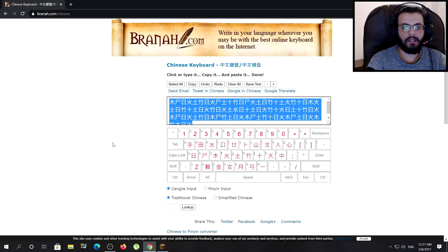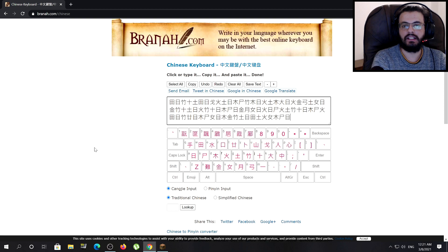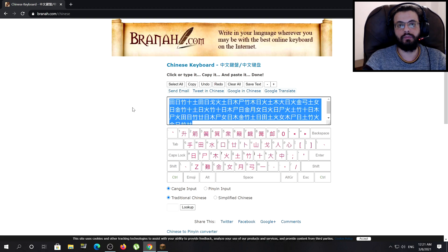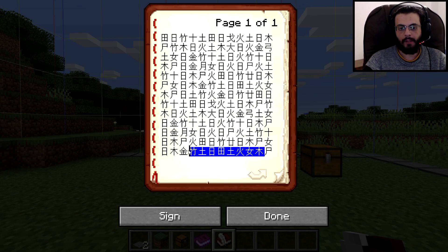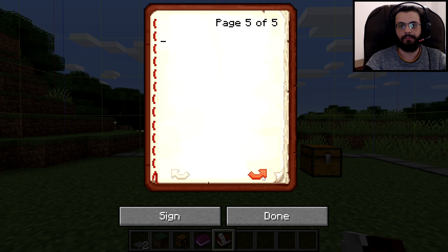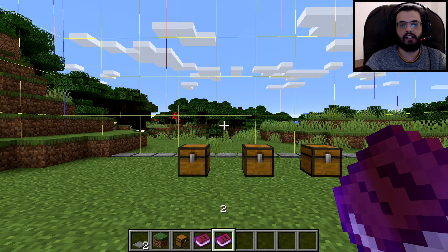Click sign, call it number one, sign it, and close. Now tab out of the game again and remove everything you wrote, then write something different — move your fingers a little differently on the keyboard so it's not identical to what you wrote before. Copy that new text, go back to Minecraft, open the second book and quill, paste and fill it the same way — 60 pages of Chinese letters. Sign it as number two.